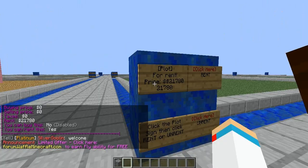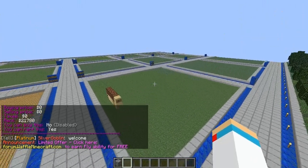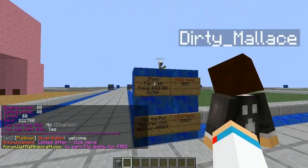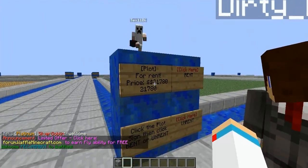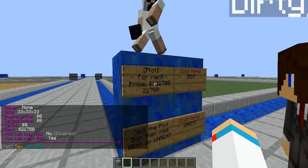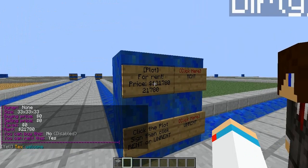We have about 50 of those ready to go for the donator rank of Elite and up. They are very simple to use. If you focus up here on this top-hand left sign, you'll see a price. This price is a weekly renting price used to flush out inactive users and open up the plot for more active users.